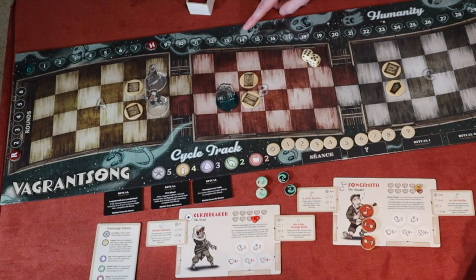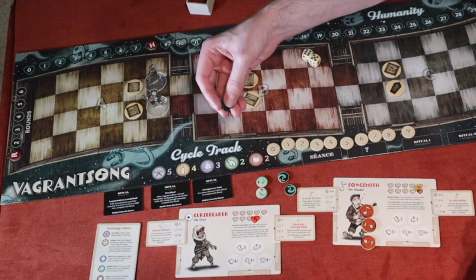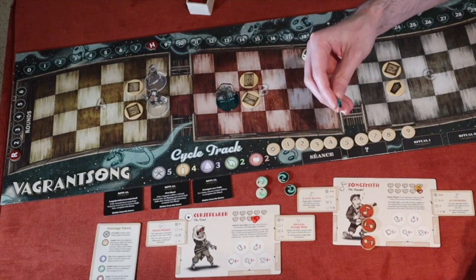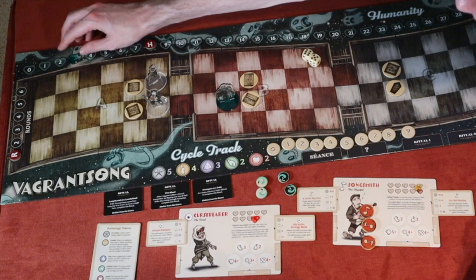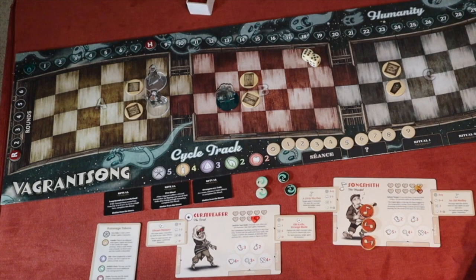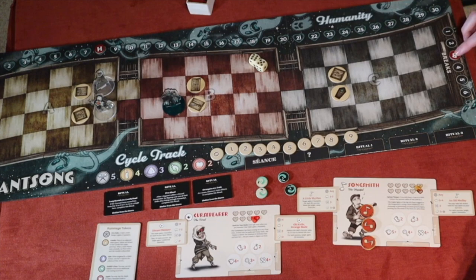Going back to the top of the board, you have the humanity track. There's a clear heart used to track the ghost's humanity. As you deal humanity — instead of damage — to the ghost, you are trying to get the ghost to return to its human form and free it from the afterlife. In a two-player scenario, each ghost has eight humanity that you need to reach a certain number of times.